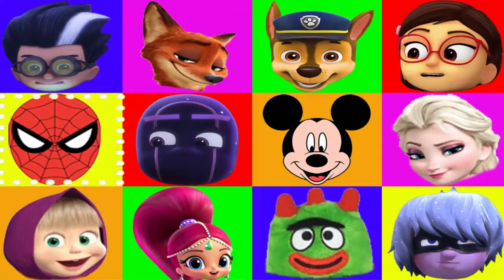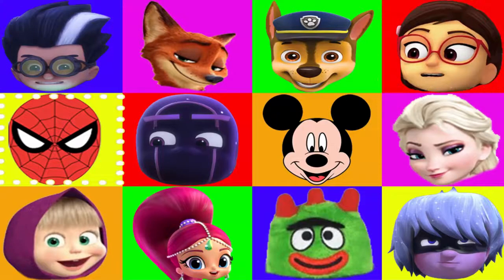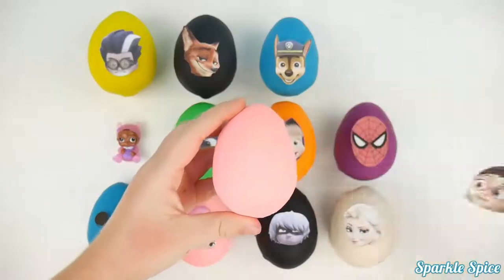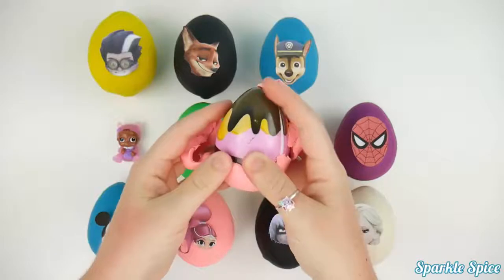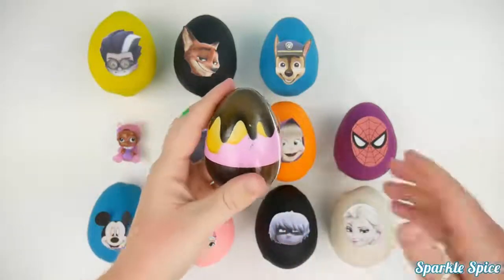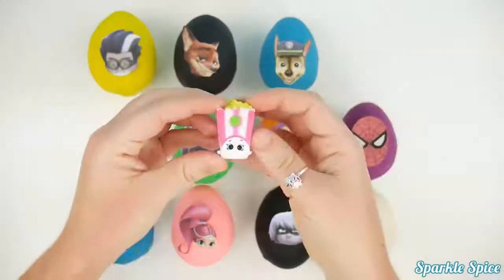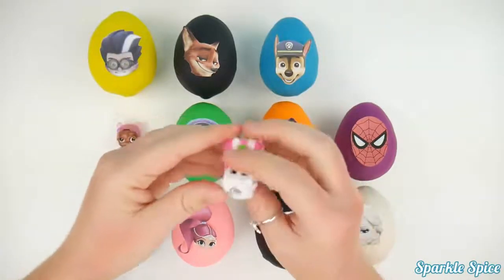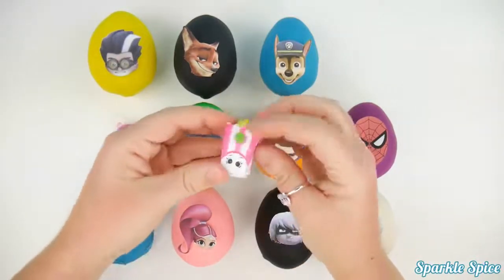Let's see who the next character will be. I hope it's not one of our villains. And stop! It's Amaya! Let's see what's inside of Amaya's egg. Let's peel away our pink play-doh and open our egg. We have a Shopkins micro light. It's a container of popcorn — look how yellow. And it lights up when you squeeze. It's a green light. So neat.